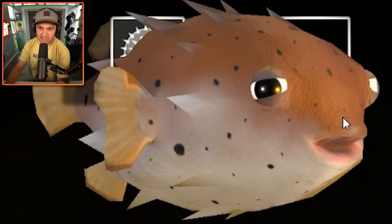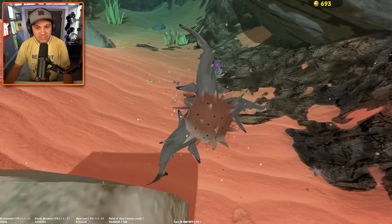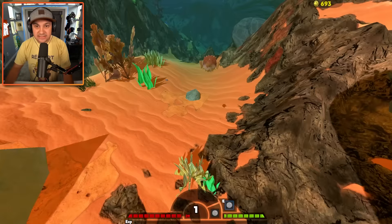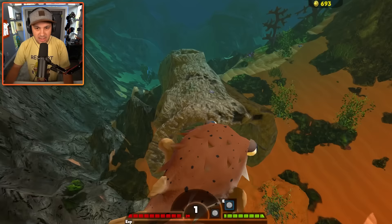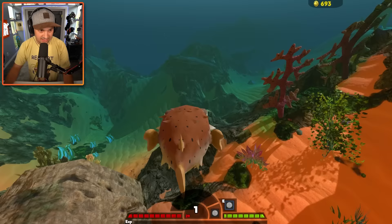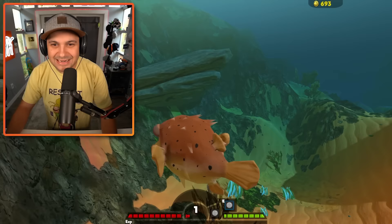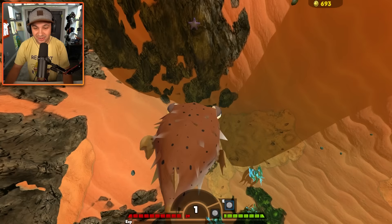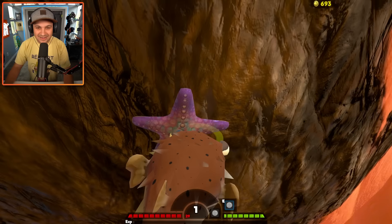He looks kind of like the Eeyore of puffer fish — just like, 'Yeah, I can turn into a balloon. It's really spiky. Big deal.' But immediately after spawning, I'm just mauled by a school of sharks — instantly. Get out of there, mamaca! He is zippy fast, but turning the mamaca is not zippy at all. It's like turning a semi-truck. He can zip so fast, but for some reason he's super slow to turn around, which makes maneuvering very hard.